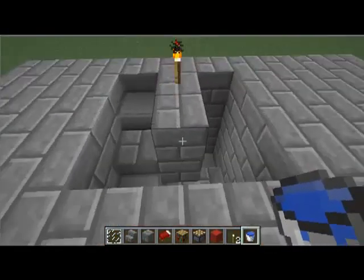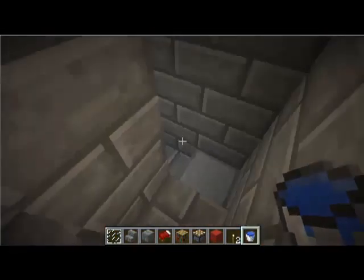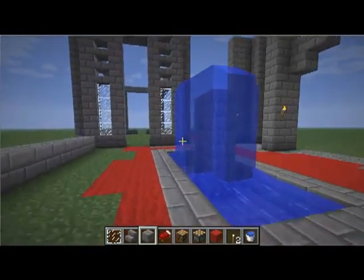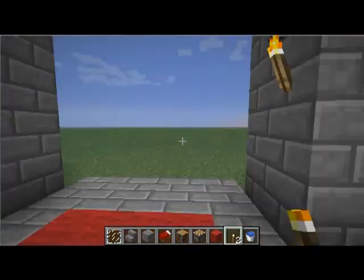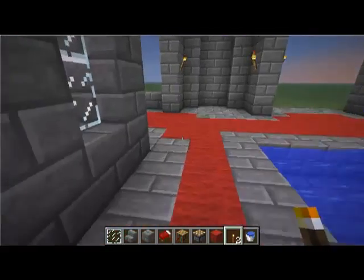I'll show you the top real quick. I think I missed a block there or something, so I just fell. Here's the top floor — nothing special really, just bookcases and half blocks to make texture. That's about it.